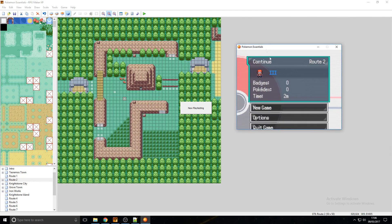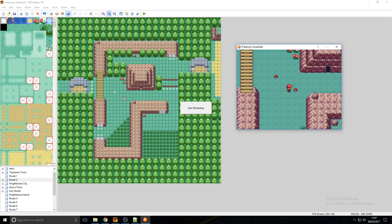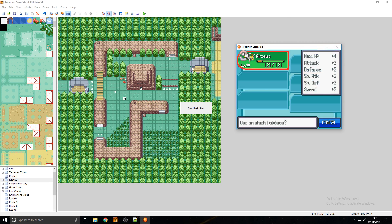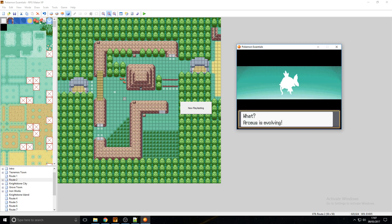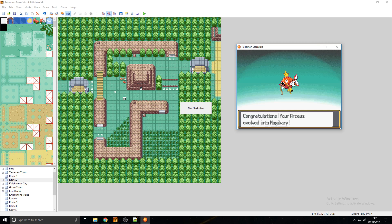Still waiting for the game to load — there we go. Over here we'll receive Arceus. Go to my bag and we've got Rare Candy times 5. Use that on the Arceus. Now he wants another move, so we'll just say no to speed this up. And now Arceus is evolving — there we go. That's how it's done, Arceus into Magikarp. Amazing.